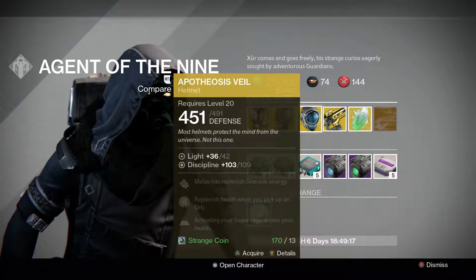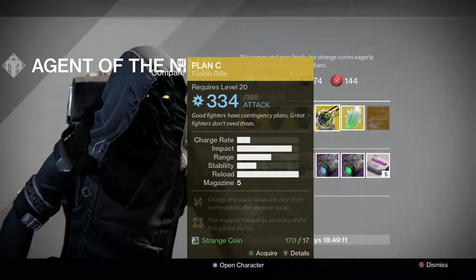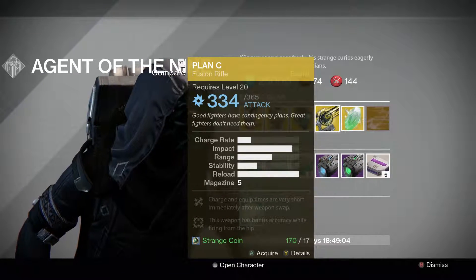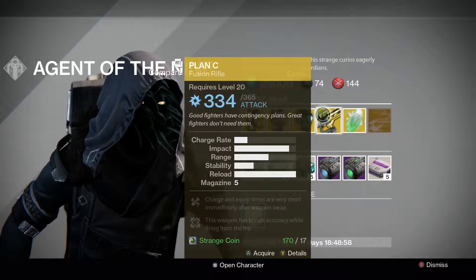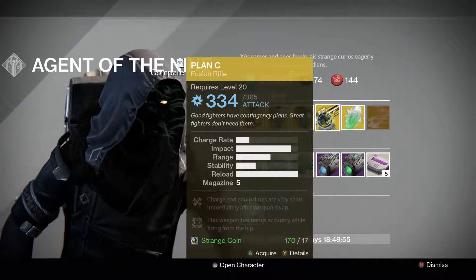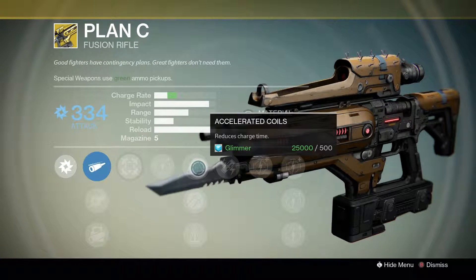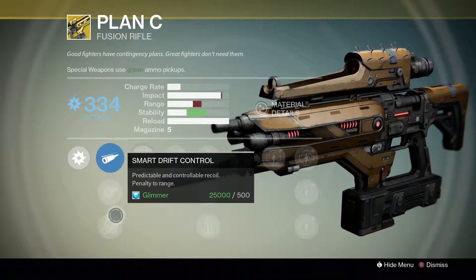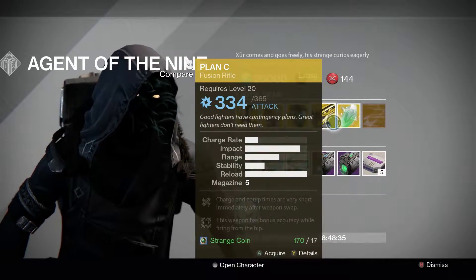Then we have the Plan C. I would pick this up if you don't have it already. Fusion rifles should be getting a buff because they're pretty bad right now, and this is probably one of the best fusion rifles in the game. It's got Accelerated Coils which reduces charge time, and the charge and equip times are very short immediately after a weapon swap — which is really good. Great fusion rifle if you're into it.